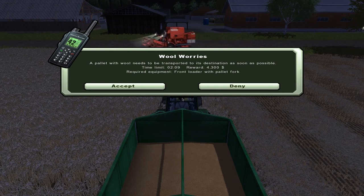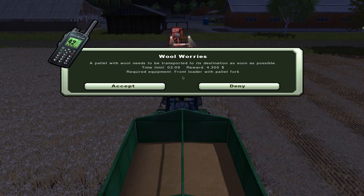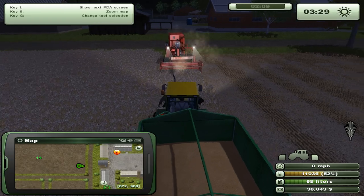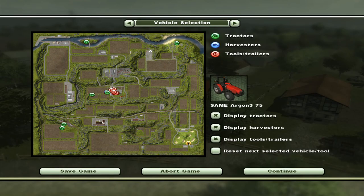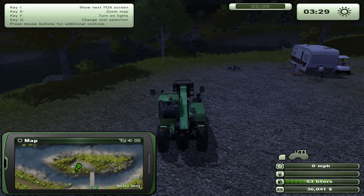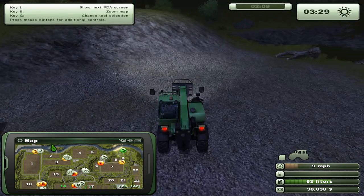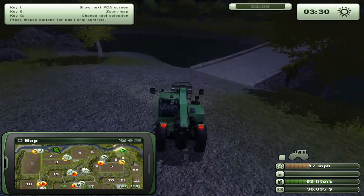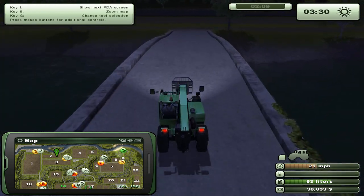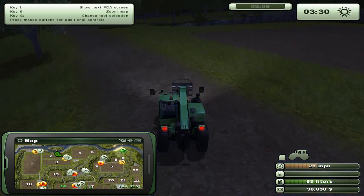Hi guys and welcome back to another let's play Farming Simulator 20/30 missions. Today we've got some wood to deliver. So let's go to our front loader — where is it? Let's see where we have to go. I believe it's at the place where you can sell your wool.